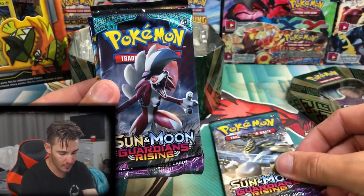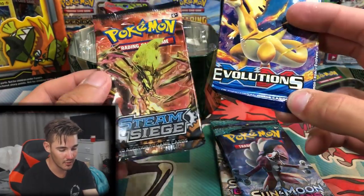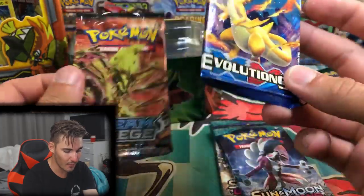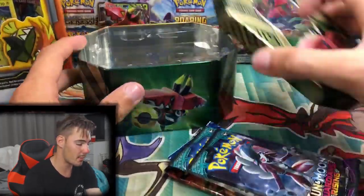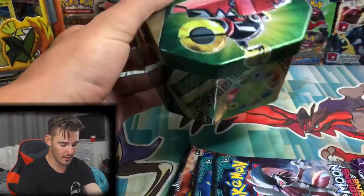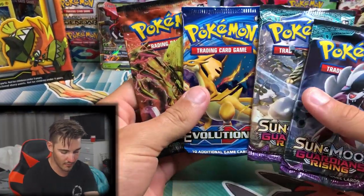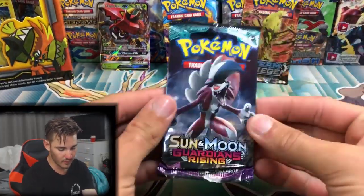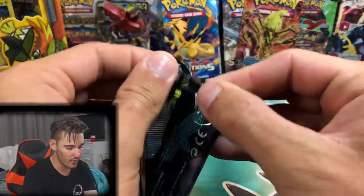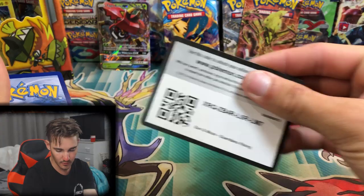So in this tin we have four packs: two Guardians Rising, an Evolutions, and a Steam Siege. Oh, that's exciting. I'm quite excited to open up this Evolutions. I actually have a booster box there but I'm going to keep that sealed. I haven't opened up Evolutions in a while, so we might do that one last. We'll start off with Guardians Rising first.